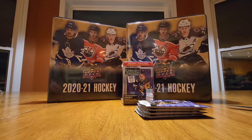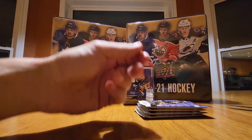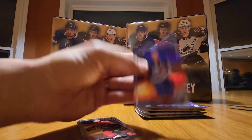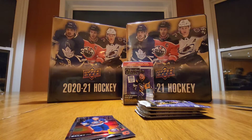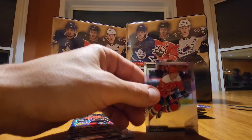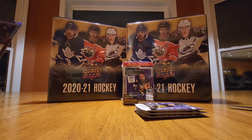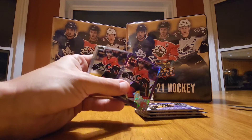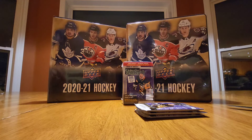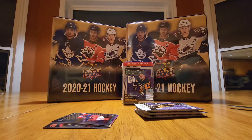Pack number one — we got a Mark Giordano base, Josh Bailey sunset, Mark Giordano violet pixels which is a numbered card at 399, and Jacob Verano. One thing I've been noticing with people opening these blaster packs is that per box you'll see the same player over and over again in different parallels — which is great if it's a superstar, but basically frustrating since they're just pushing cards through the packs without mixing them up.